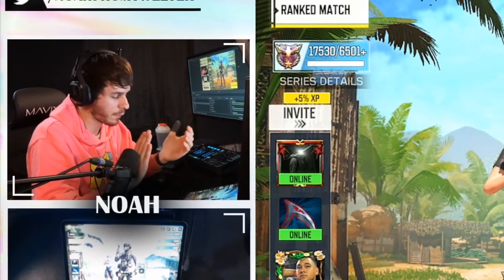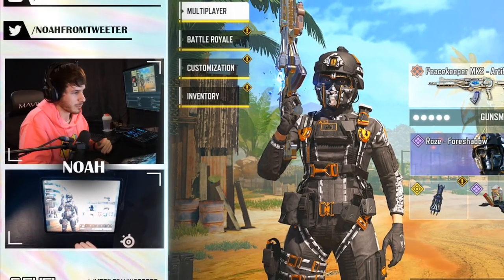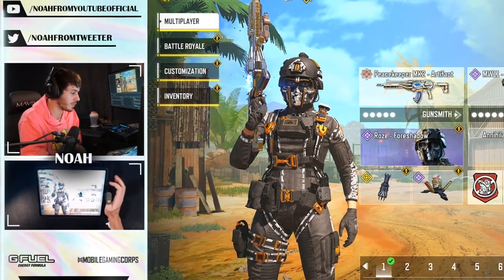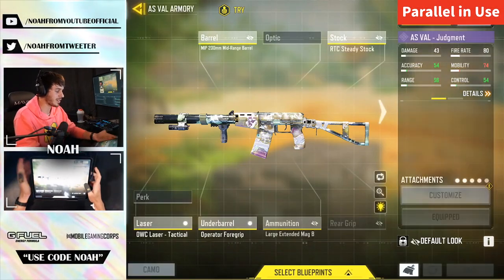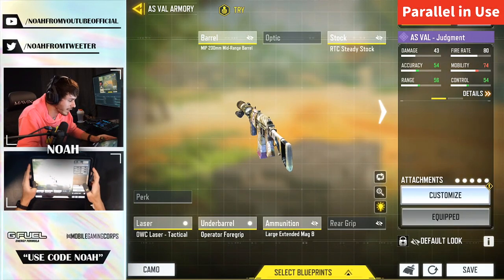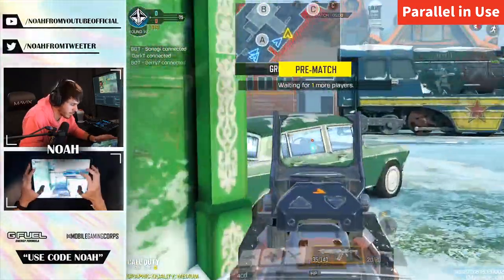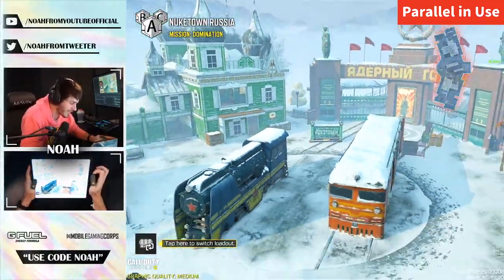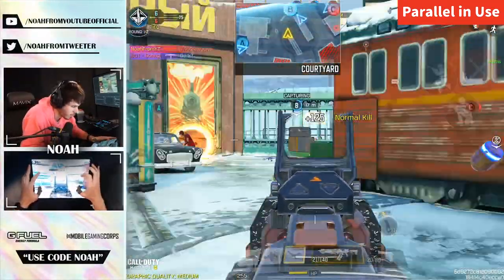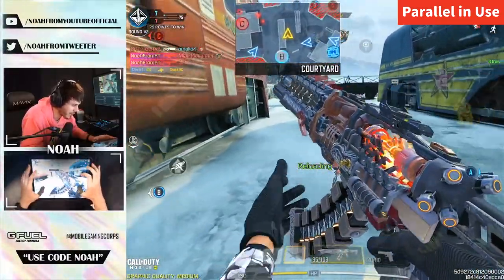Alright, so the game plan for the day: we're putting red dots on guns that don't need red dots. The first one should be a super obvious one — we're going to use the ASVAL. The ASVAL has got like the clearest iron sight in the game, and we're going to put a red dot on it. It's so strange seeing a red dot on it.